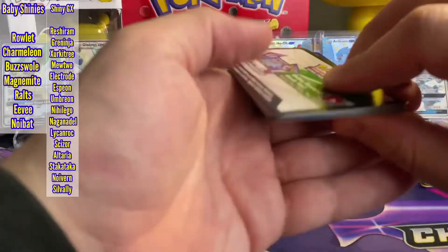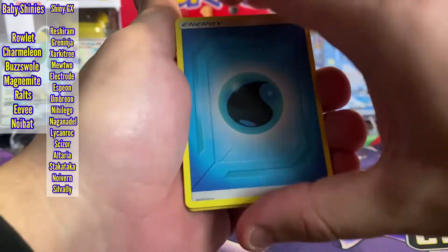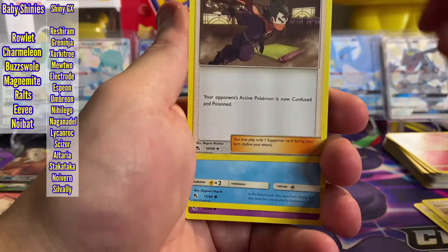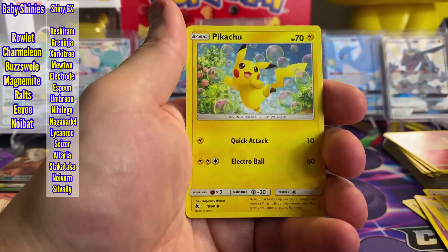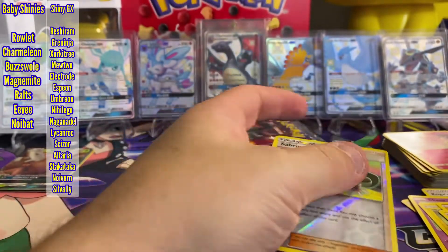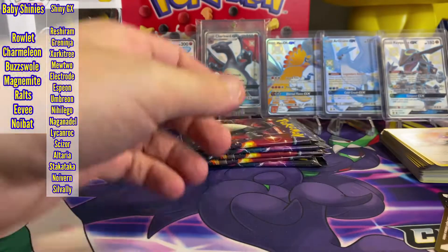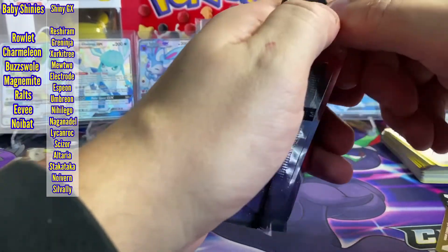Pack number five: Water Energy, Metapod, Giovanni, Kogus Trap, Magikarp, Ekans, Voltorb, Geodude, Pikachu. We have a Holo Misty's Water Command and a Reverse Holo Sabrina's Suggestion. Hopefully these were not repacked — I don't think they were, but we should have the heavy hitters coming up.